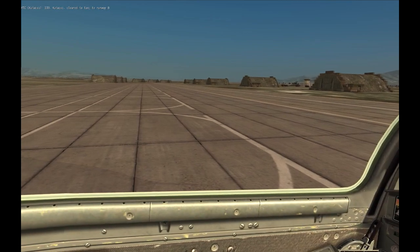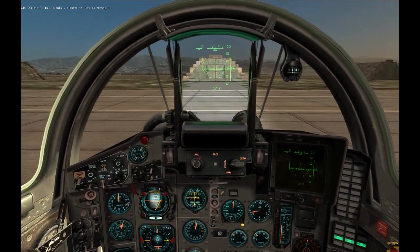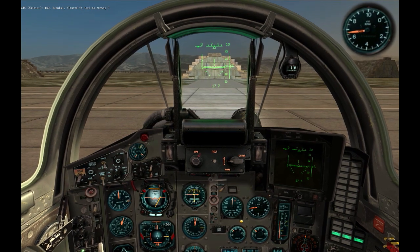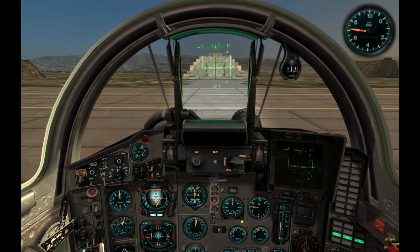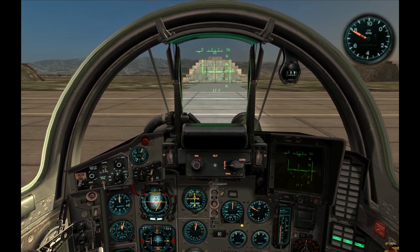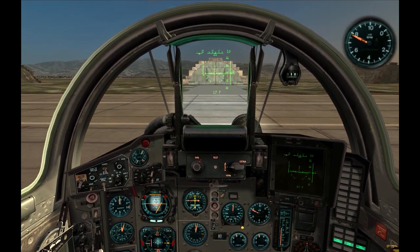To check how much power you are applying, watch the tachometer. How far you have to push the throttle depends on how heavy the plane is. In this case, with a lot of heavy weapons hanging from the pylons and a tank full of gas, I'll go up to 80%, and when the plane starts rolling, back down to 75%.